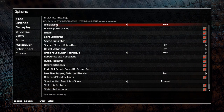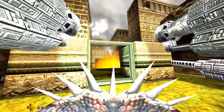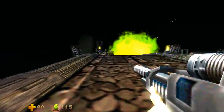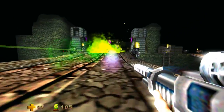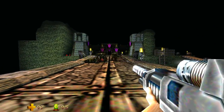Thankfully with this remaster, Nightdive have done a pretty bang-up job. Taking a look into the options menu, you've got a whole heap of visual settings you can mess around with — from things like anti-aliasing and motion blur through to water reflections and ambient occlusion. With everything cranked up to maximum it does look pretty damn good, and it seems to run pretty smoothly as well. Like their remaster of Turok 1, you're able to significantly improve the game's draw distance, making the levels look less foggy.